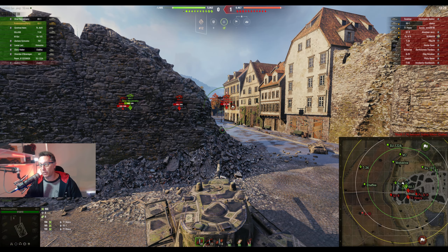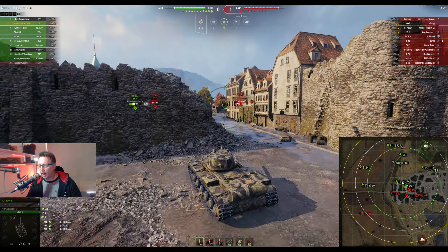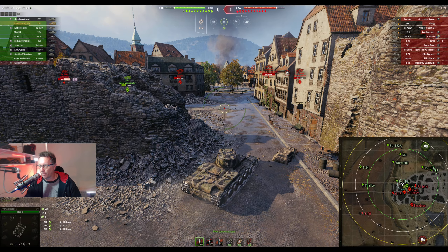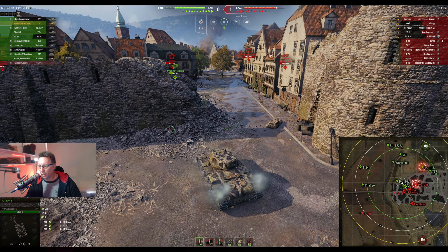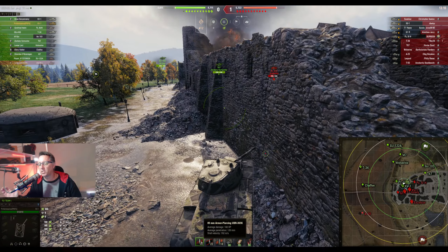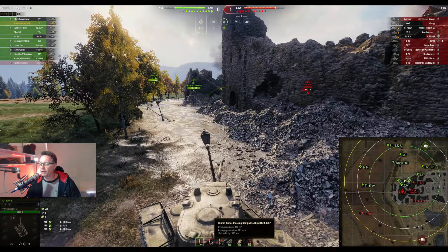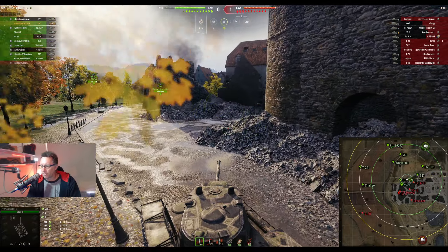There are a number of different gun options on this tank, and Profanasaurus has gone for the bigger, longer one. There's also the derp option, which is high calibre. This is the 85mm — 160mm alpha damage, 120mm of penetration with standard, and 161mm with APCR which is premium. That's not a bad option for this tank.